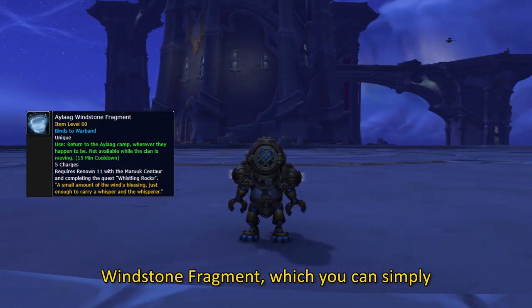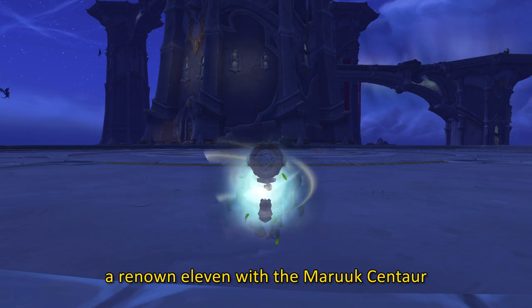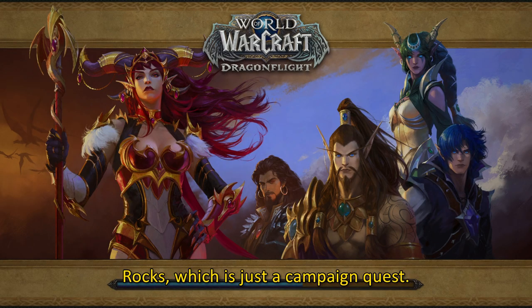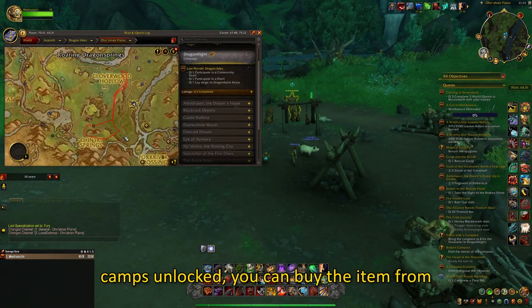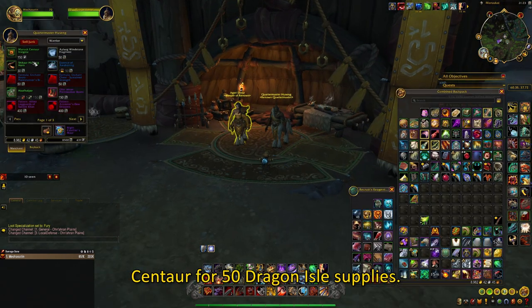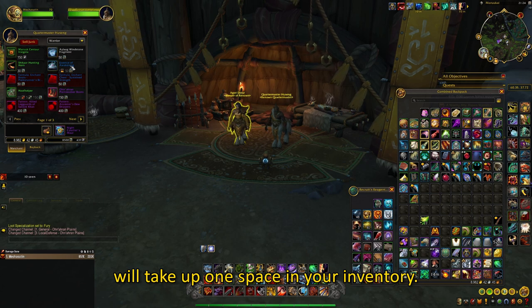The next gadget is called the Ilyak Windstone Fragment, which you can simply buy from Ilyak camps in the Ohn'ahran Plains. To get this, you first need to be Renown 11 with the Maruuk Centaur and complete a quest called Whistling Rocks, which is just a campaign quest. Once you have done it and have the Ilyak camps unlocked, you can buy the item from the renowned Quartermaster of the Maruuk Centaur for 50 Dragon Isles Supplies. One downside is that it is an item and not a toy, which means it will take up one space in your inventory.